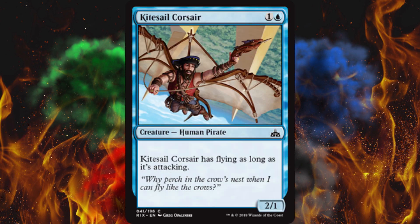Next up, Kitesail Corsair — I love this artwork. Also, it's not a female — good for you, Wizards. It's 2/1, and it has flying as long as it's attacking. That's almost a benefit — like in case you have something that says destroy flying creature, they can only do it during combat. This is a really good card.